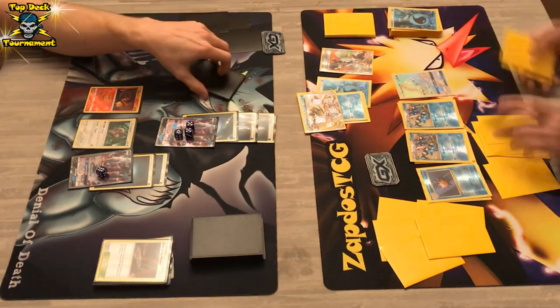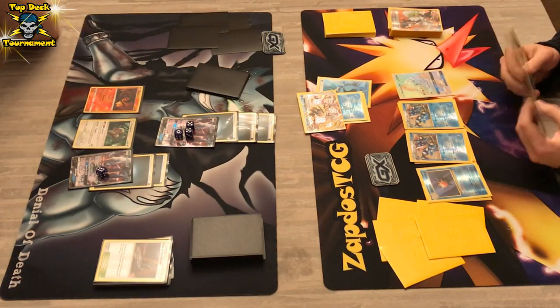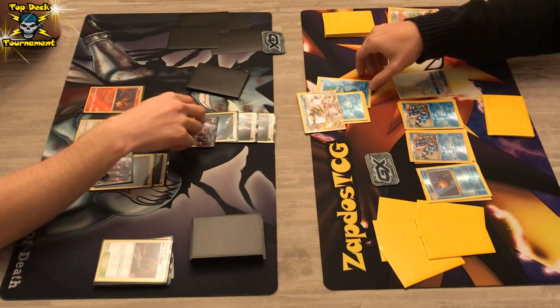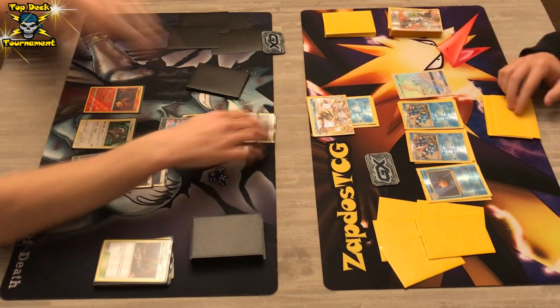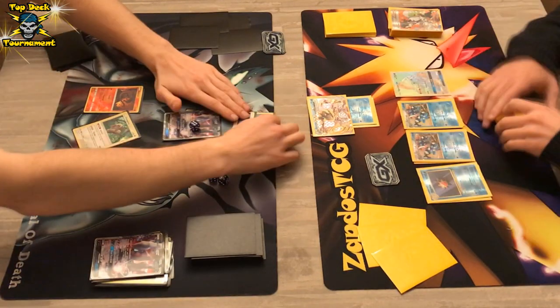We also see Sycamore — bang! — a fresh hand of 7. Huge turn once again — that was two Sycamores in a row for the Greninja player. In this situation there's gonna be a Moonlight Slash for 80 damage — boom! — getting the KO on Darkrai. Getting two prize cards in the process. We see an energy here and also the Salazzle combo appearing.